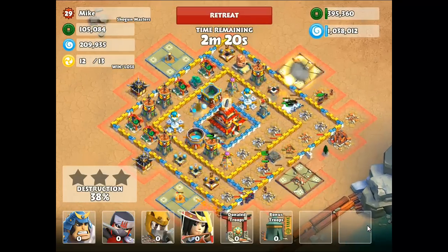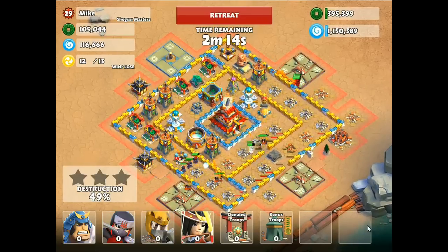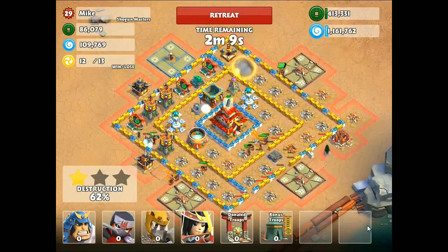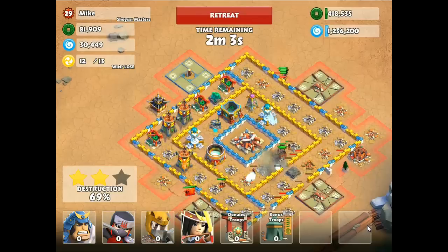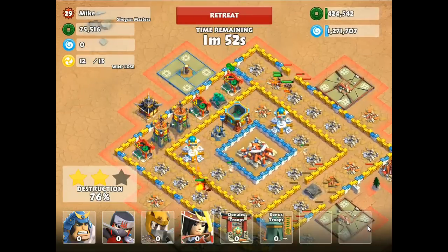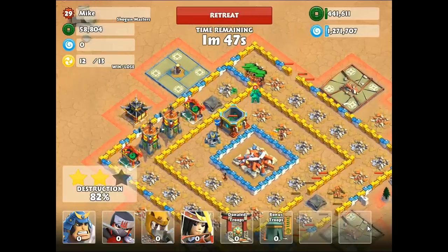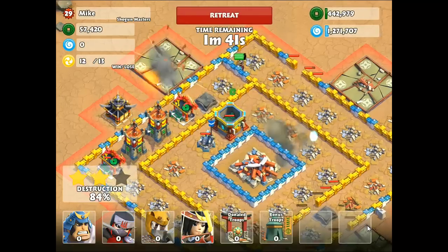Anybody that is below 800 honor in the Red Keep will be kicked. If you're under 800 honor and I kick you, don't be mad — you guys can join the Gold or Green Keep until you get 800 honor, and then you're more than welcome back. My plan for the Red Keep is to make it a high-level alliance competing in wars and weekend contests. If you do get kicked, just get 800 honor and you will be more than welcome back.